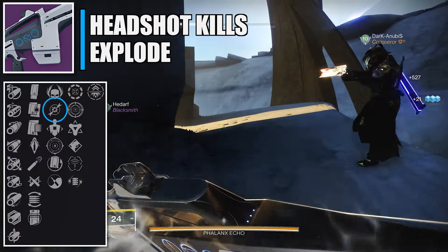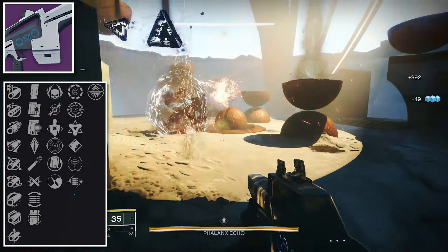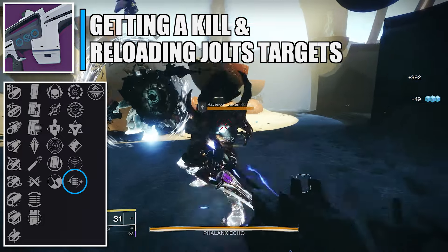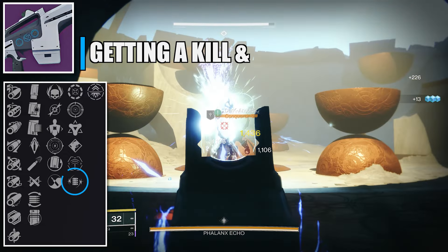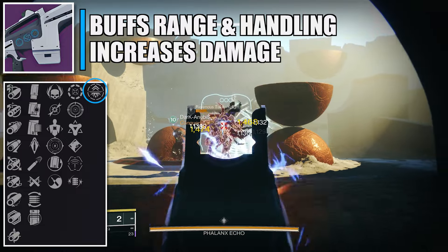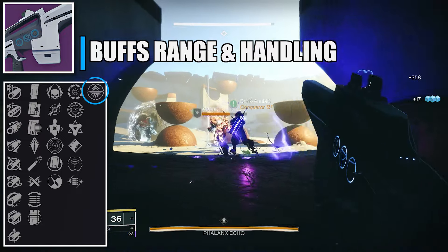Let's first start with the Prophecy dungeon weapons. For the first encounter you're going to have a chance to get either one of two weapons. The first one is a Strand pulse rifle. For PvE, on the third column I recommend going for Slice — whenever you activate your class ability it grants this weapon Sever for eight seconds. On the fourth column, run Hatchling: whenever you get a precision final blow or rapid kills, it spawns a Threadling at the target's location.